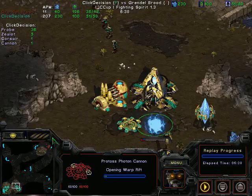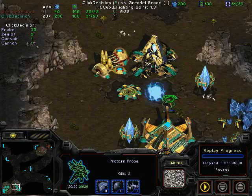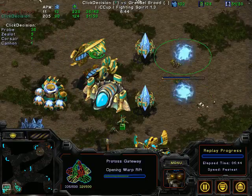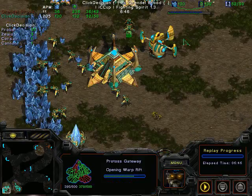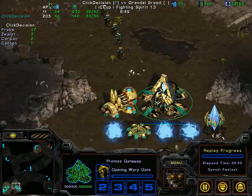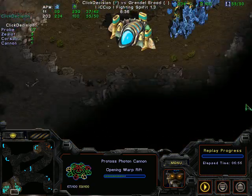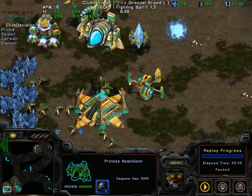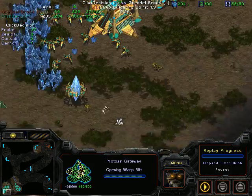I'm adding cannons based on advice from Hawk — if you ever see Hydras in this early part of the game, you should add cannons every time. That's just a good habit I'm forming. We're still making Corsairs. Another thing Hawk mentioned: if you see Hydras, you don't want to make more Corsairs unless you're super committed. But I'm doing it anyway just for muscle memory's sake. We're not making Zealots. Overall though, I didn't take my gas — that sucks. But overall, this is okay I feel.